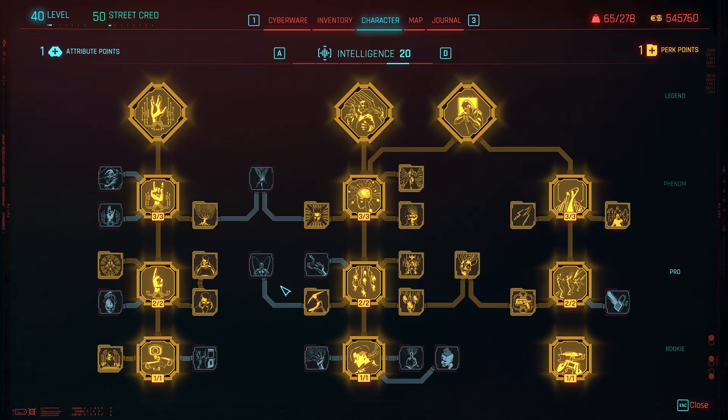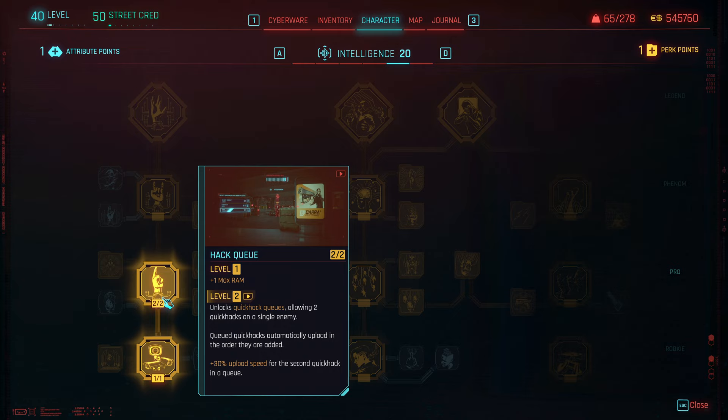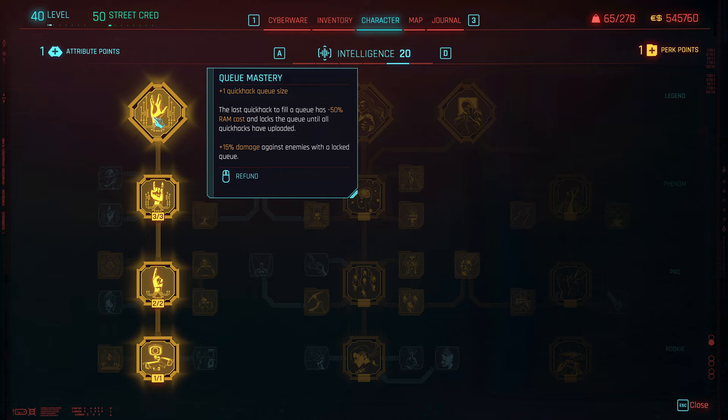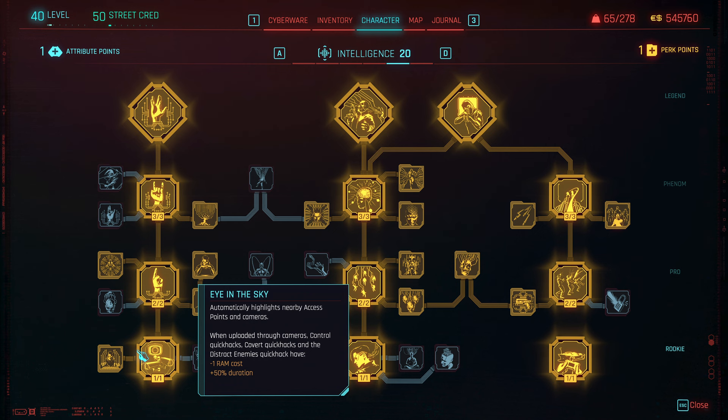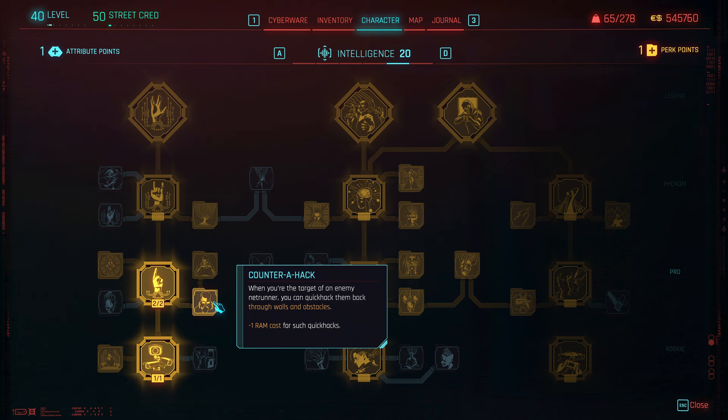For leveling up, I would suggest going up the left side of the intelligence tree first. We want to build up our hack queue as fast as possible because early on, when you don't have Synapse Burnout, you still need to deal good damage. Queue acceleration all the way up to queue mastery lets us stack multiple hacks on enemies and really build up damage. I would also pick up the cipher perk early — it's quality of life but lets you hit those ciphers that much easier, and those ciphers are where we get our quick hack components from. Late game you can refund it, but while you're still crafting quick hacks it's worth having.